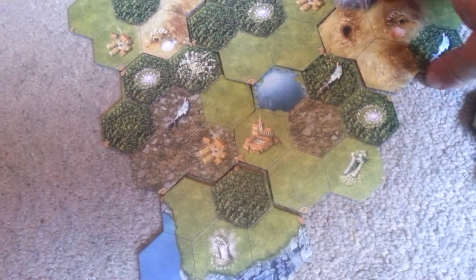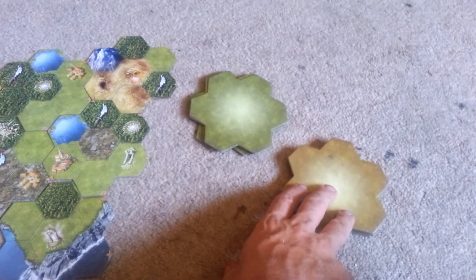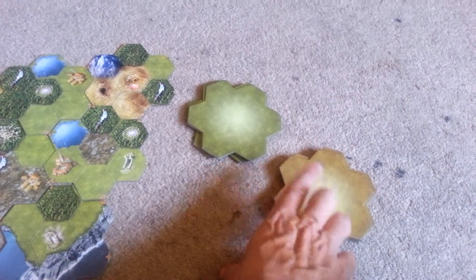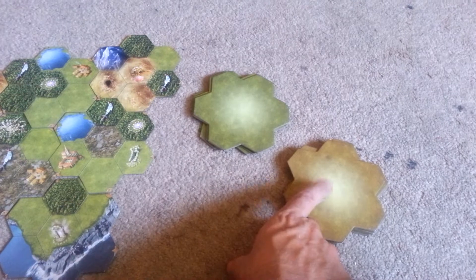Now we have two tiles, three tiles. As you can see, this is going to extend out in like a triangle form. So we'd put four up here and five up here. Eventually we're going to run out of countryside tiles and you're going to have to start exploring core side tiles. Remember at the beginning of every round, after you've explored at least one core side tile, when you put out the unit offer, you're going to alternate between elite units and regular units.